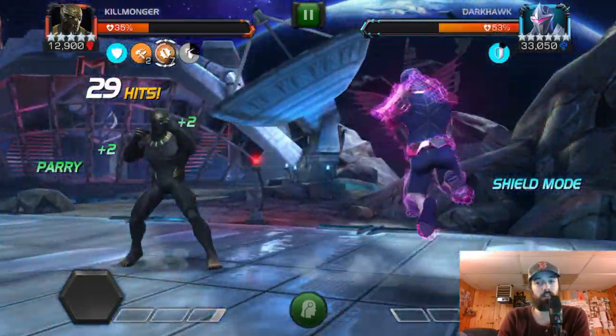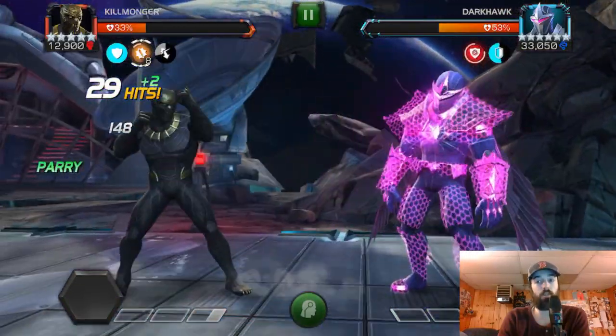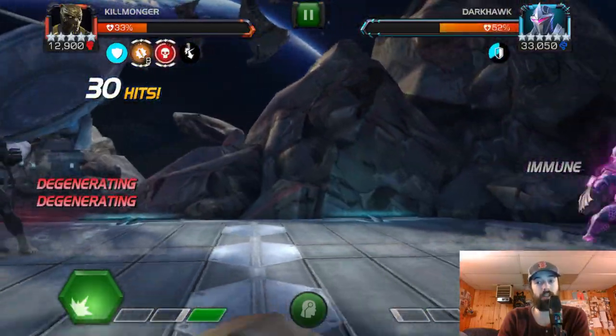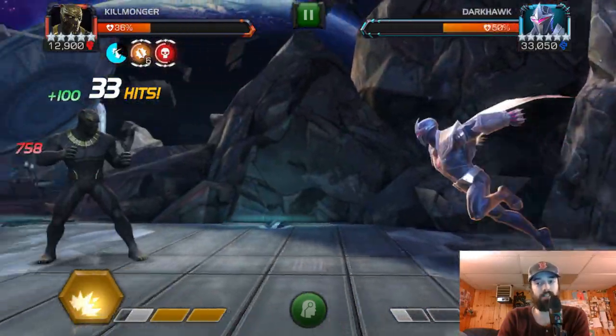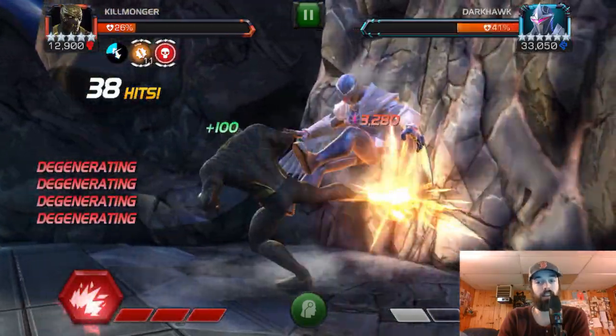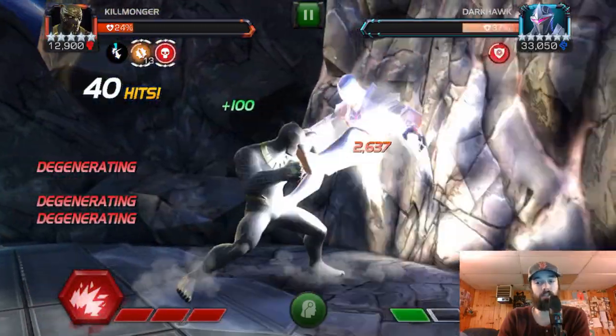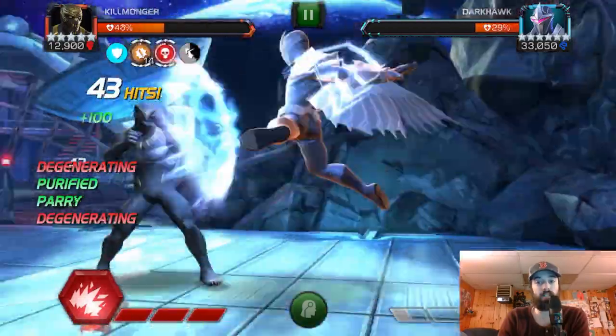As I go through the fight, I knock him down. Thankfully, he's throwing the Special 1. You want him to throw the Special 1 for Shield Mode rather than the Special 2 for Null Mode, because then he would go unblockable. But the Shield Mode creates its own problems. Now I've got him in a good spot — he's at low power and he's out of all of his modes. I'm holding my Special on purpose because I don't want to knock him down.